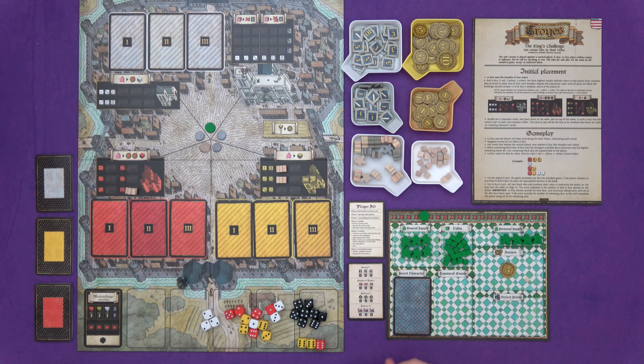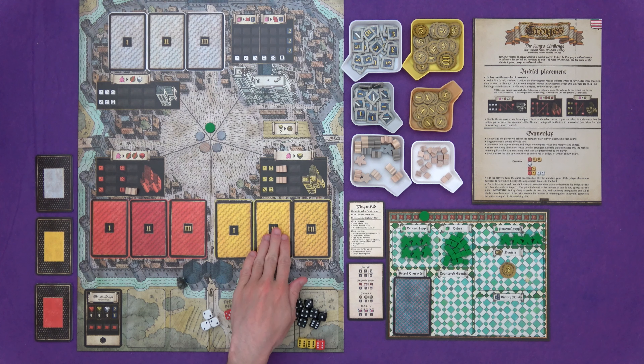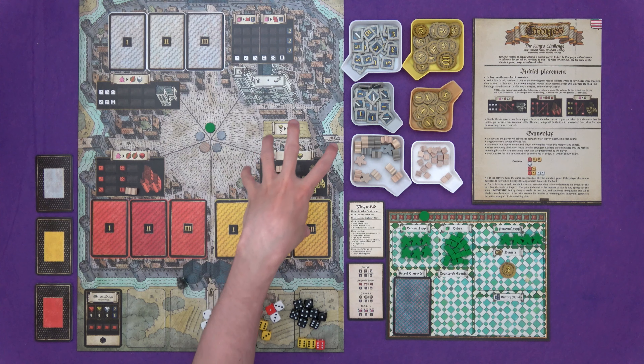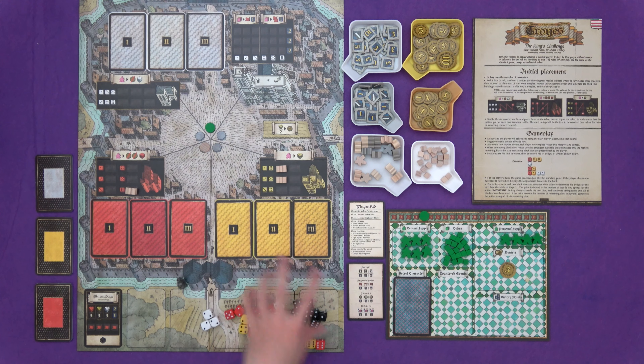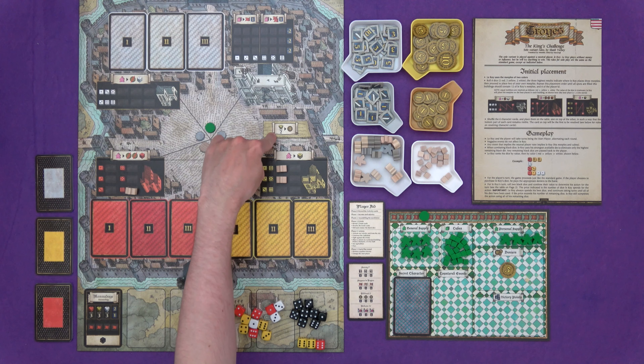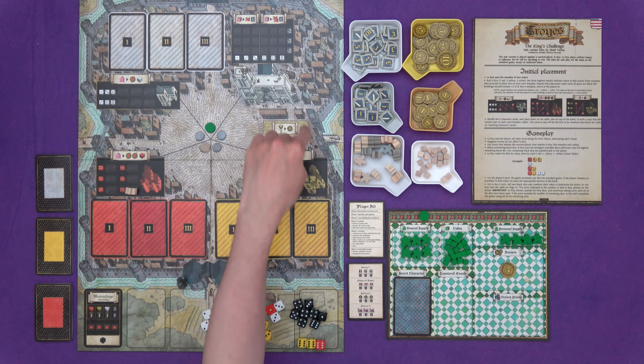Leroy has meeples of two different colours because he needs more than I do. His top choices are the leftmost rows because if you're in the rightmost row and anyone takes that action, you'll be slid out. Finally in the palace, six is the best spot. Then it's up to me — I get to place two, Leroy places three. We alternate until the buildings are filled and I won't have any meeples left in my personal supply.